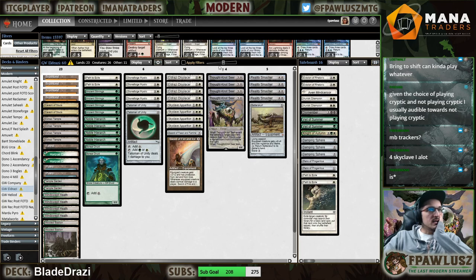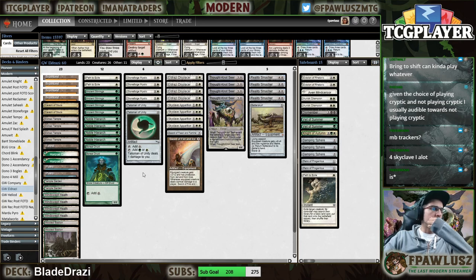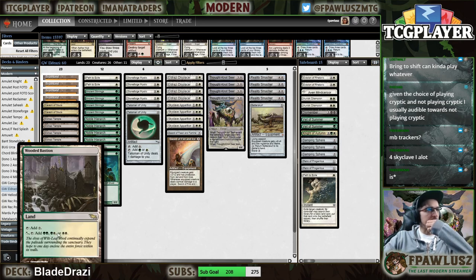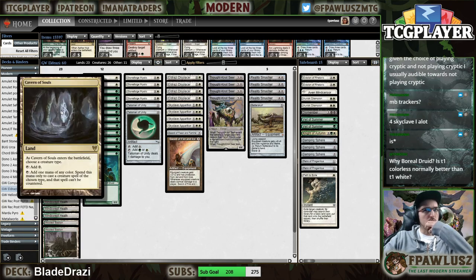So we can cut one Champion. Smasher is good. I don't think I'm interested in cutting a land — Wooded Bastion felt pretty solid. The Cavern was a little awkward but probably necessary.